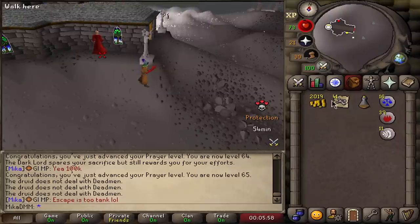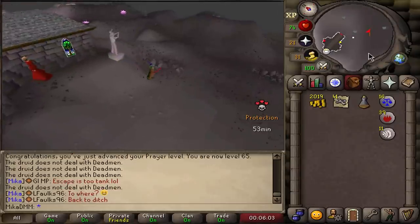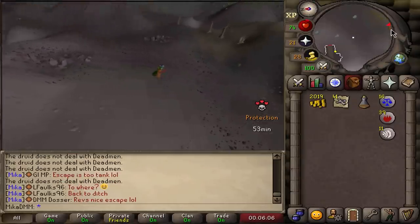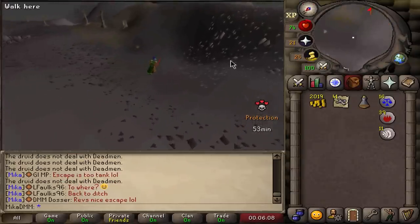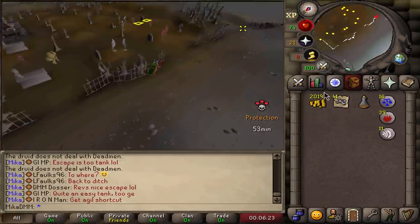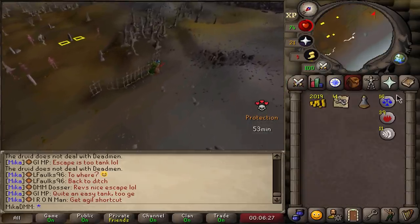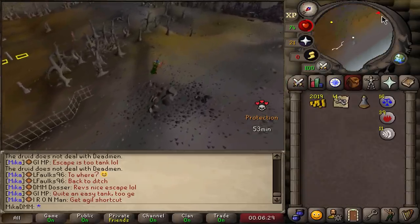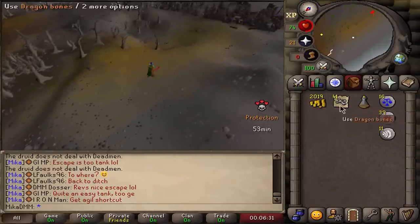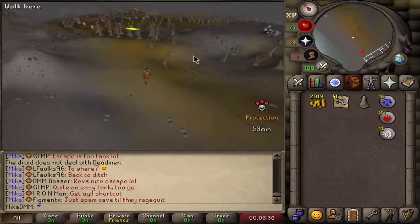Oh, I cannot unnote notes with this guy — that is a little bit unfortunate. That kinda blows, actually — means I have to do another trip up here. You know what, I'm just gonna sell these bones. 65 Prayer is more than enough; I'll get higher Prayer as I train Slayer anyway, and I'll reinvest that money into something I might find better use for.